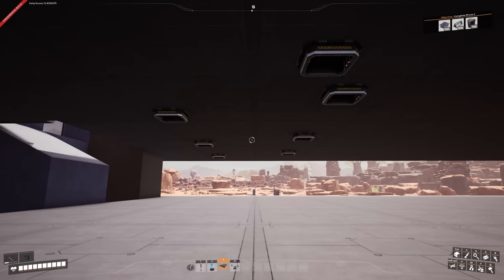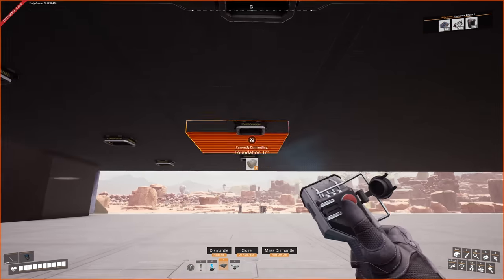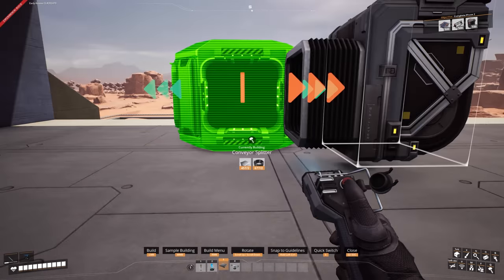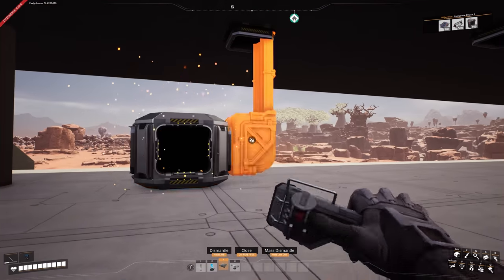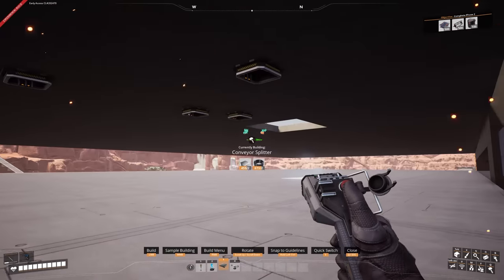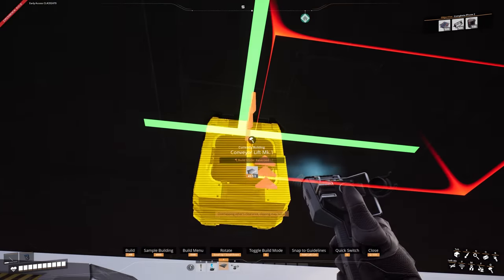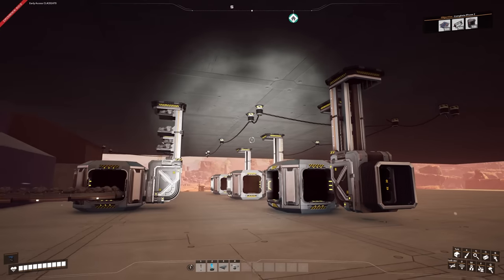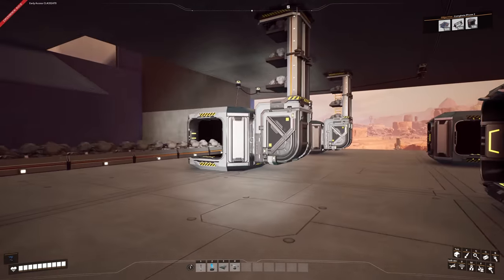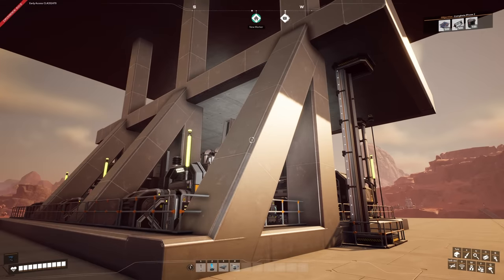Now we need to power everything and sort out the underfloor logistics. The output here is for steel beams, these lines are coal, and these are iron. I place this splitter down first, line it up, then connect with Mark 2 belts since we're bringing in 120 coal and sending 40 up into each foundry. Mark 1 lifts bring that down into the splitters, then we connect up the power cables through the flooring and set up both the coal and iron lines.